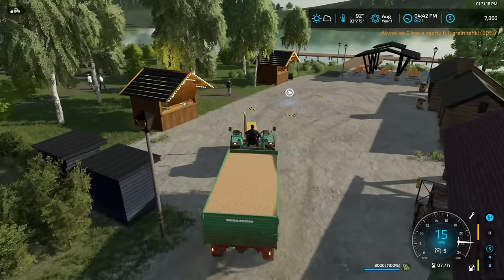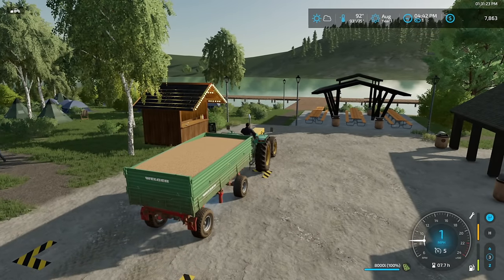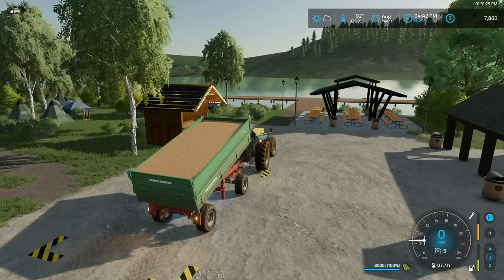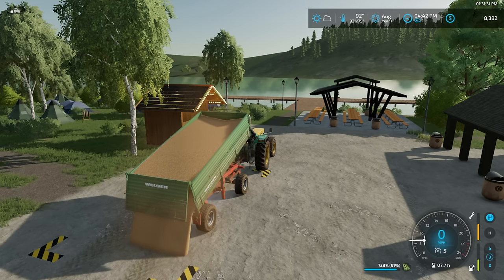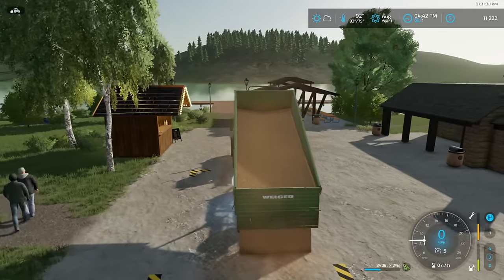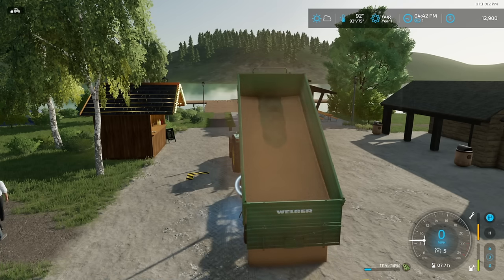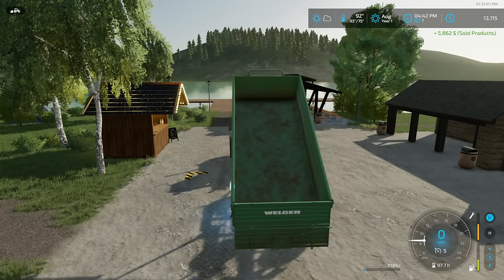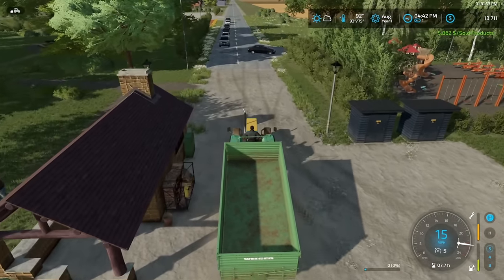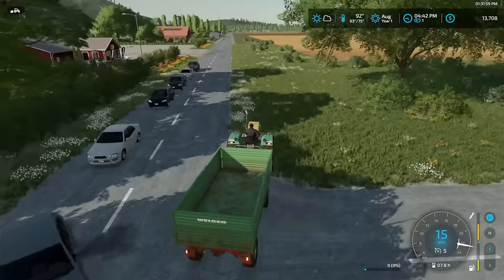We're about ready to sell, and our one worker is almost full. That is gonna be a bit of a problem if they both pause at the same time. But I think it's actually gonna be fine — that'll give me an opportunity to get the other combines set up. With selling this trailer, we're gonna push ourselves probably over $13,000–$14,000. We have $14,000. And we will continue the process. $5,862 is what we just got.